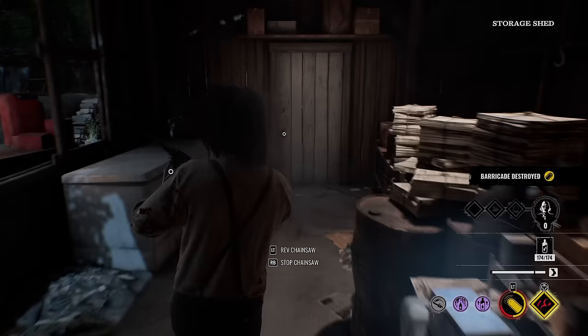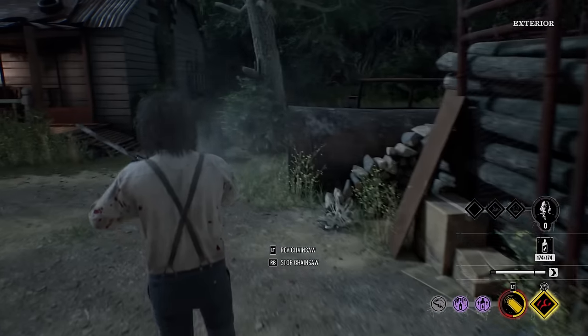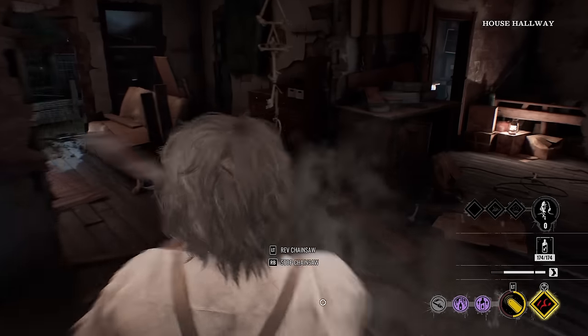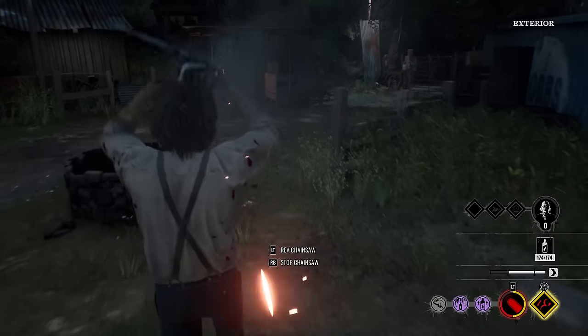My teammates: me, Johnny, Hitchhiker. Going up against Anna, Virginia, and Connie — and what used to be a Leland. All right Grandpa — yo, there's Connie over there. I ain't got time to feed Grandpa. Come here, Connie. You ain't going to get that off or you're going to die. Yeah, you better start running.